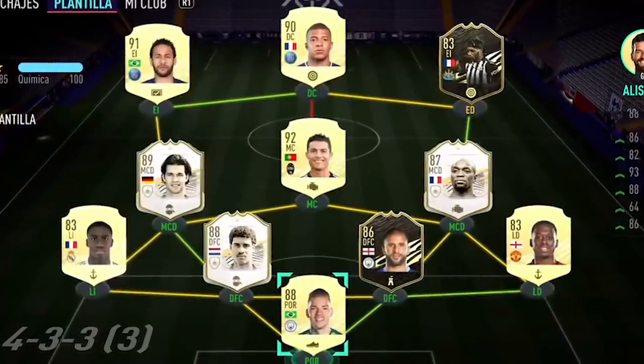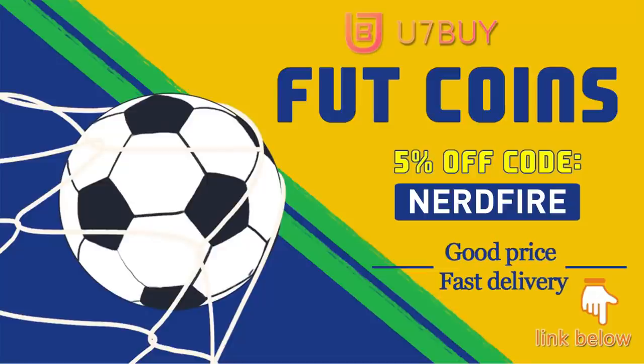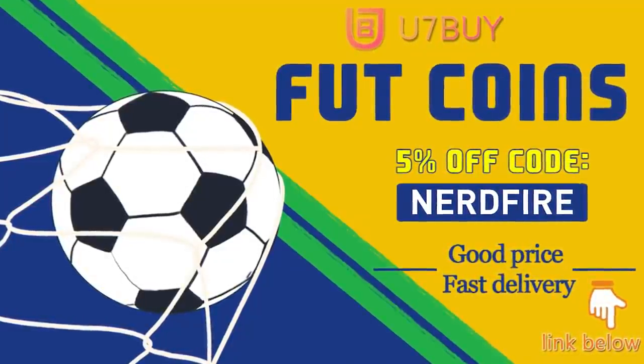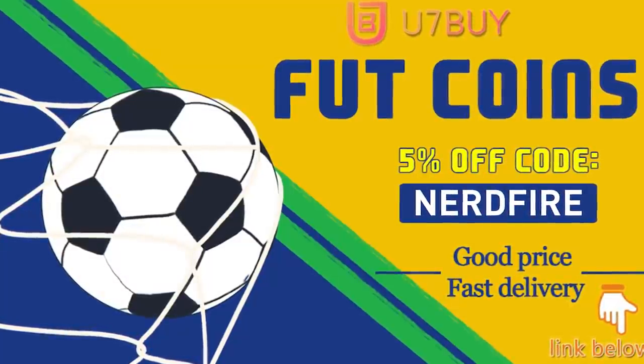Okay, so base or mid icon packs — let's open a few and see what we can get. Are you facing ridiculous teams and stuck with bad ones? Head over to u7buy.com and get yourself some FIFA coins using the code 'nerdfire' at checkout for five percent off your order. It'll be linked in the description — they are cheap, safe, and the most reliable, so go check them out and make your team better than ever.